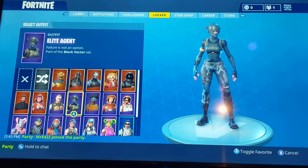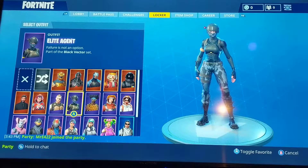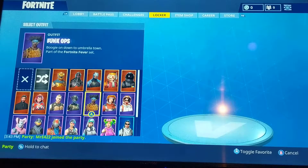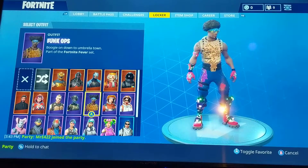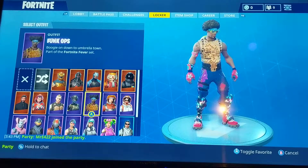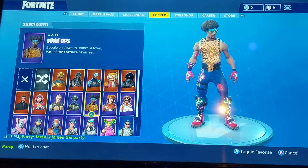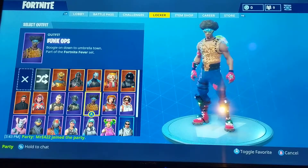We got the Elite Agent — this is one of the better skins out of all the skins in the Battle Pass, because it's a basic skin but it's dark, and it kind of just matches the game. We have the Funk Ops — I got this skin when it first came out and I was obsessed with it, and I really haven't used it that much, but whatever.